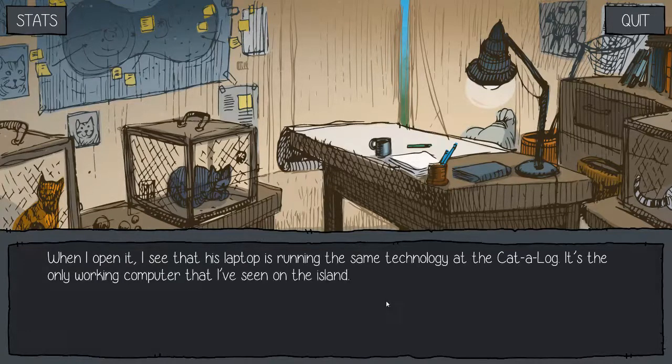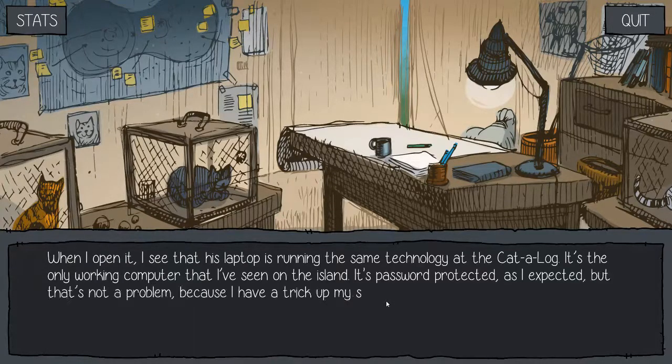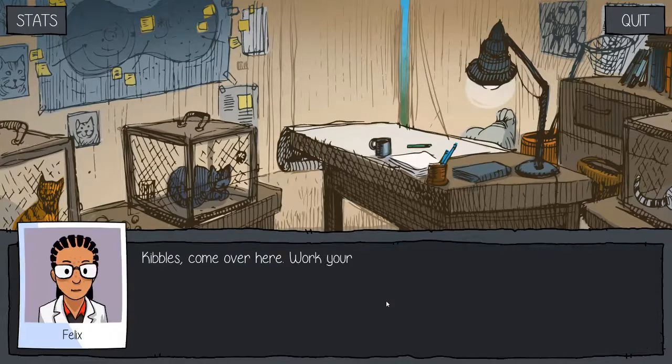When I open it, I see that his laptop is running on the same technology as the catalog. It's the only working computer that I have seen on the island. It's password protected, as I expected, but that's not the problem because I have a trick up my sleeve. Kibbles, come over here, work your magic.